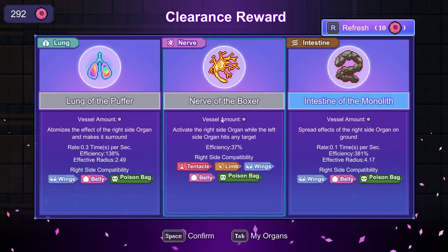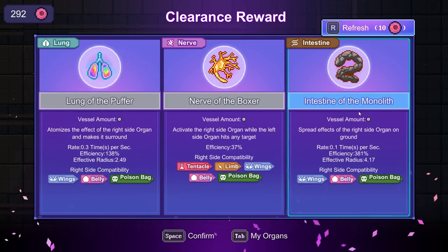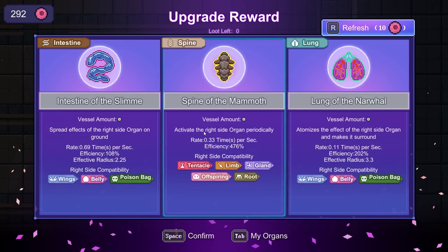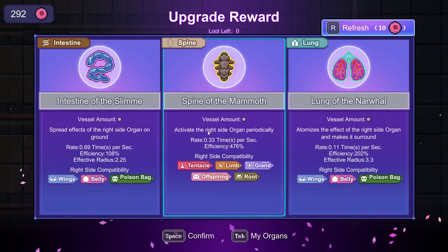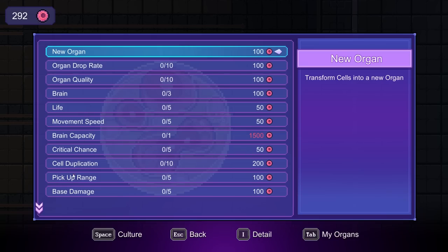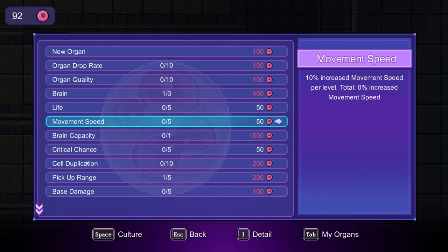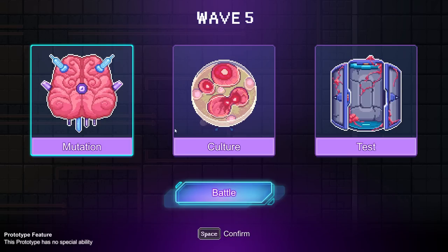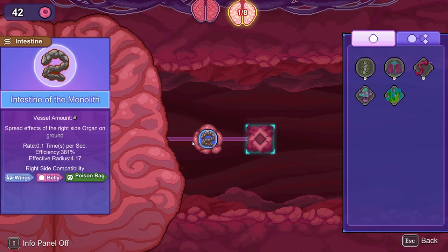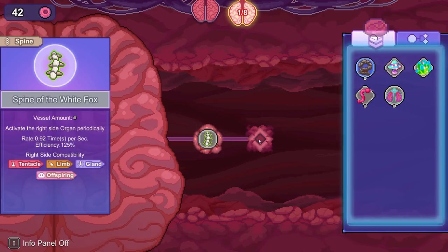I think I might want to grab either this or we could get Intestine of the Monolith. Effective Radius — I'm actually going to go for Intestine of the Monolith for the time being. Most of these don't help. So we want to grab some pickup range and then another brain, and a smidge of movement speed. So now I have a second brain. We can put a spine, we can put this Intestine here, but I can't combo anything with it.